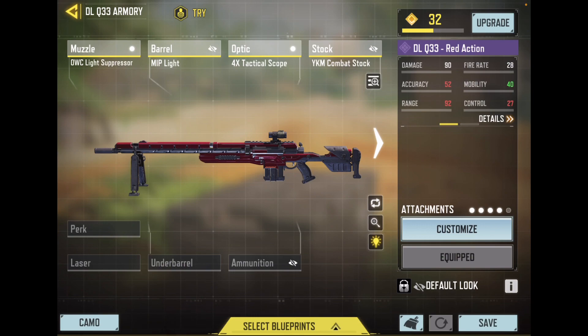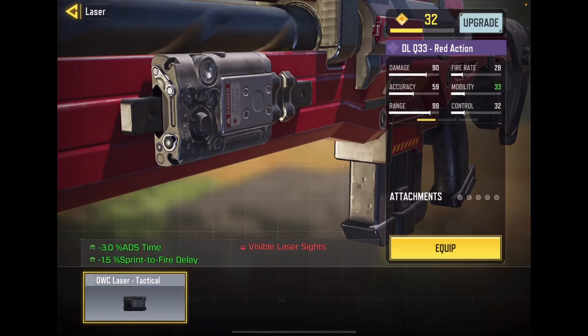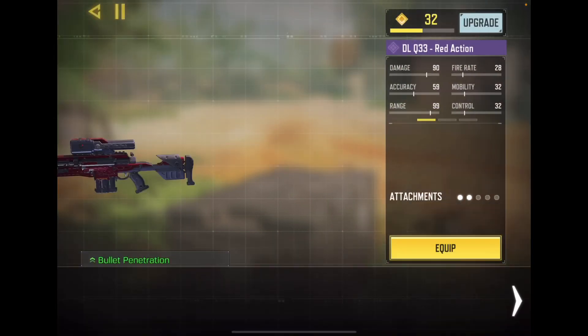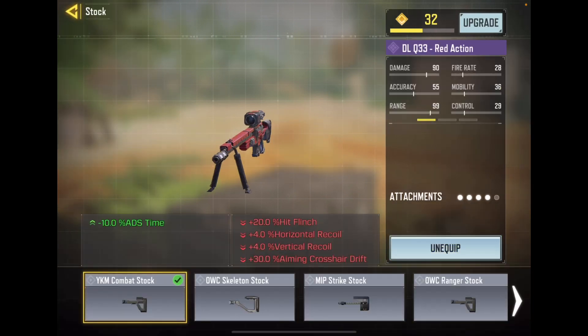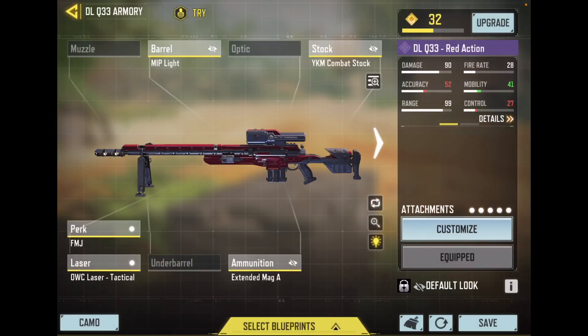I guess this is the stock gunsmith for it. Here's the one I have — I'm gonna try and make it go. I think this is my gunsmith. I might switch it with Sleight of Hand — I'm not sure about the ADS time. There we go, and this is my gunsmith for it.